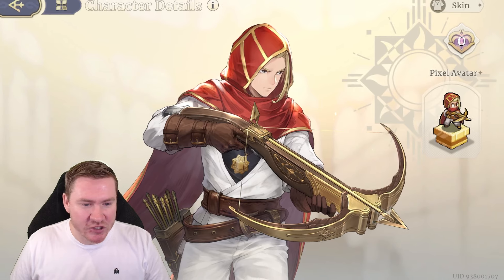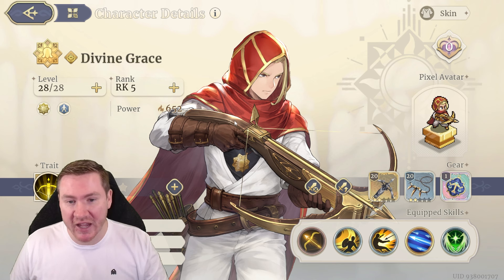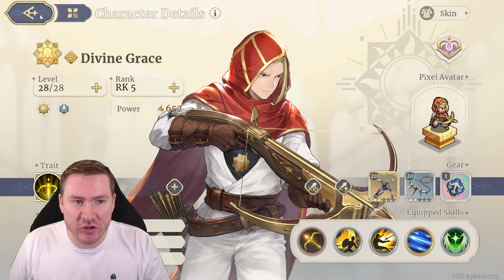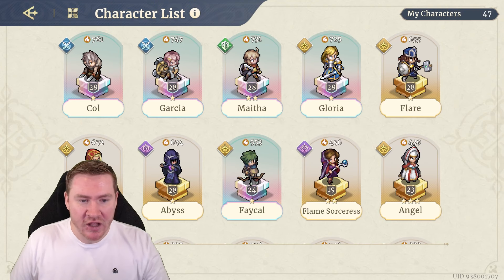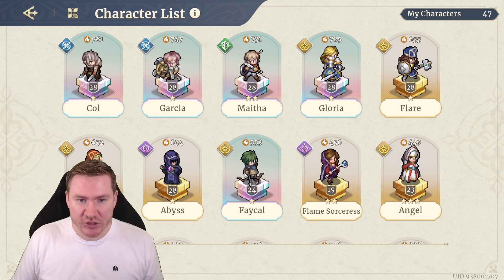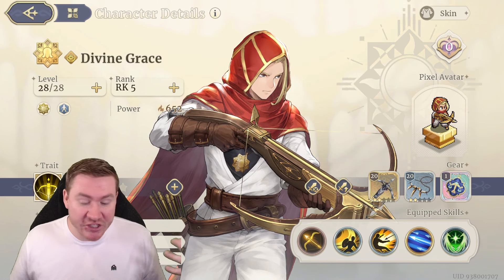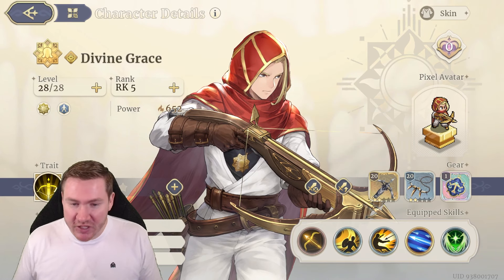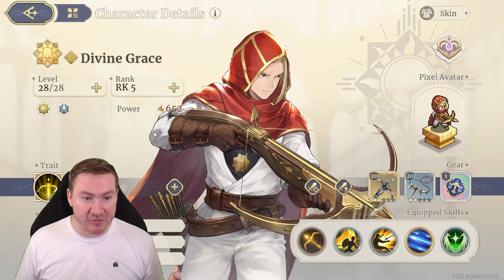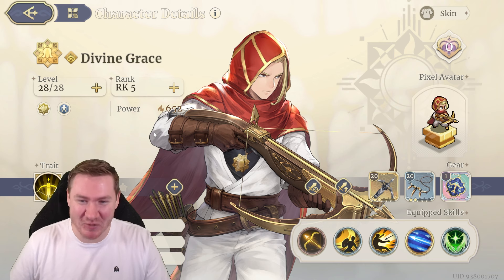But today the star of the show is Divine Grace. He's a ranged champ with some really cool mechanics that I want to show you guys, because honestly at this point he has taken the place of my Fake Howl. If I need range for something, I'm bringing Divine Grace over Fake Howl. That's just my preference — maybe you feel differently and maybe you're a big fan of Fake Howl. I'm certainly not saying Fake Howl is bad; I'm just saying I like this guy better and I'm going to explain why today.